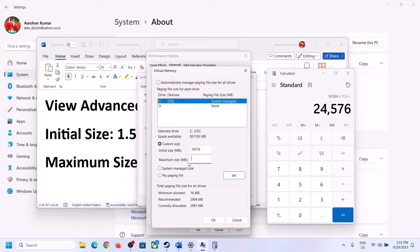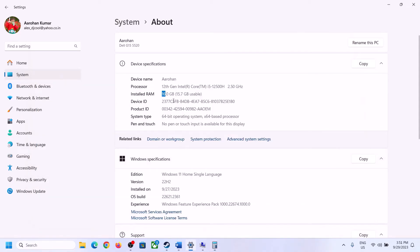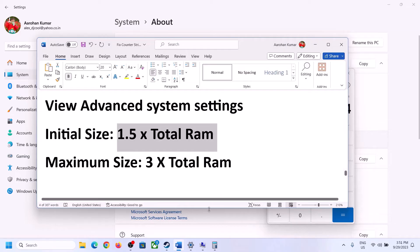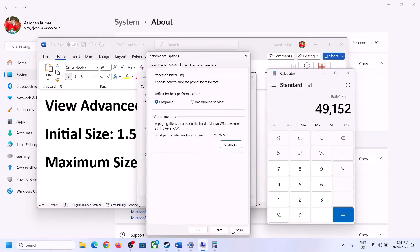Converting 16 GB to megabytes: 16 × 1024 = 16,384 MB. So the initial size is 1.5 × 16,384 = 24,576 MB, and the maximum size is 3 × 16,384 = 49,152 MB. Enter these values, click Set, then click OK.